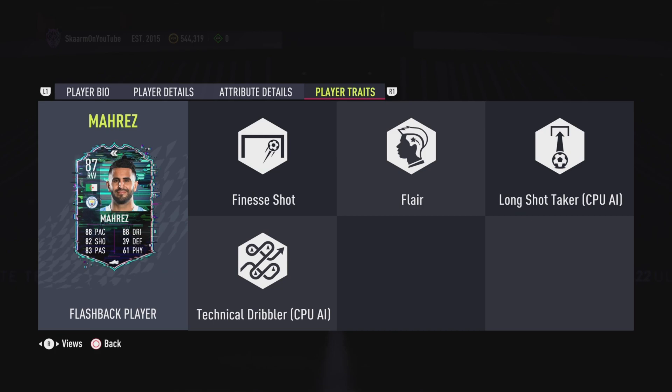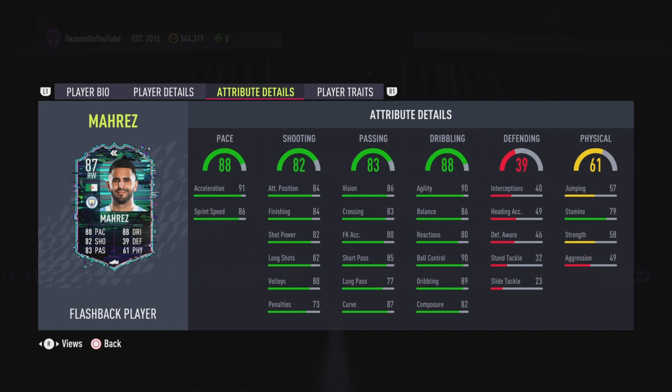In terms of traits, he has the finesse shot trait and flare trait, which are two of the best traits in the game on an attacker. The only one he is missing is the outside foot shot trait, which overall still doesn't really matter considering he is an absolute beast. In terms of pace, this is where he got that double upgrade with 91 acceleration.